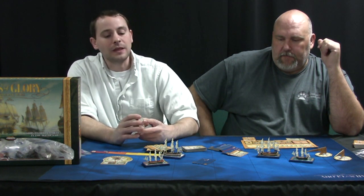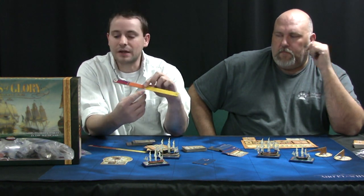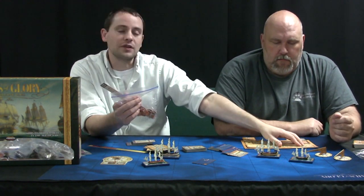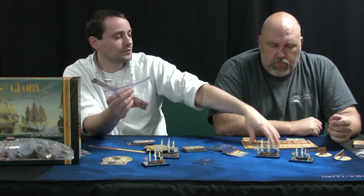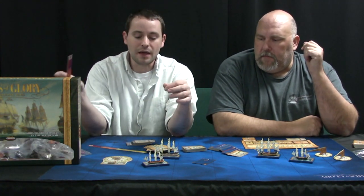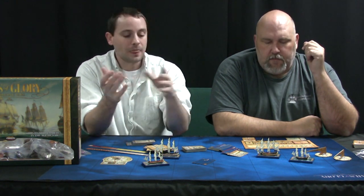Next is the combat phase. You use these pre-designed range rulers, and it tells you exactly what kind of damage markers — which are tokens — to use for the damage. On the ship board, the log book tells you how many cannons you can fire, which determines how much damage they actually take. Everybody fires simultaneously, so it's not like you get to fire first and sink a ship before they can fire back. That goes pretty quick.